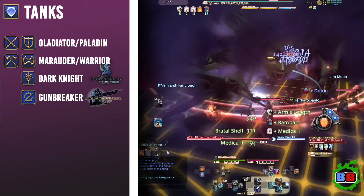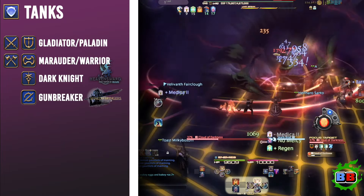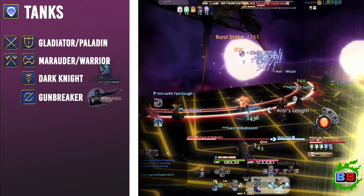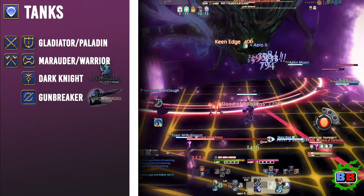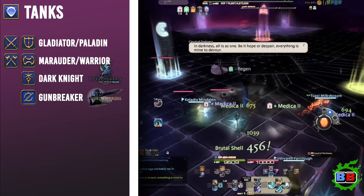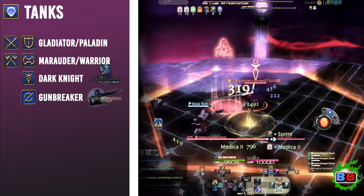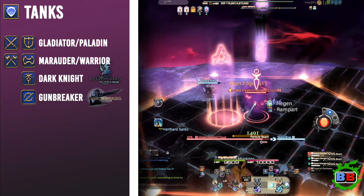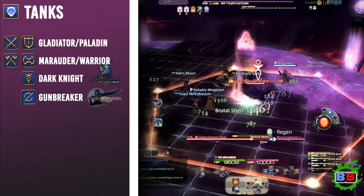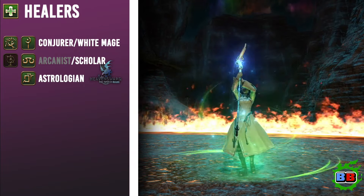Successfully playing a job in the tank role means that you're able to lead the party through a duty smoothly, easing the healer's healing output by properly utilizing damage mitigation abilities, or stunning or interrupting enemy attacks, and allowing DPS to focus on dealing massive amounts of damage. The Paladin, Warrior, Dark Knight, and Gunbreaker are all the available tanks in the game.